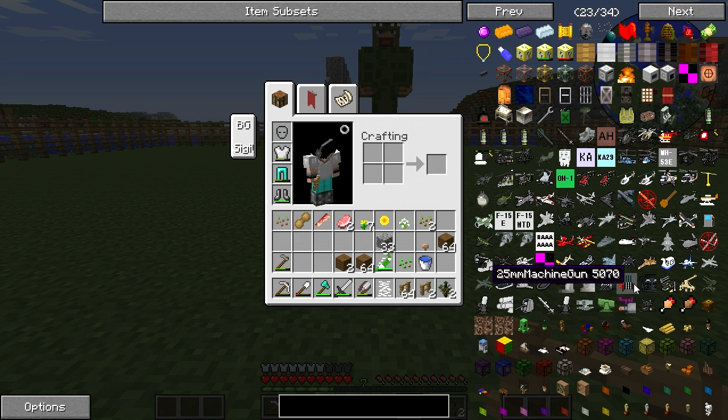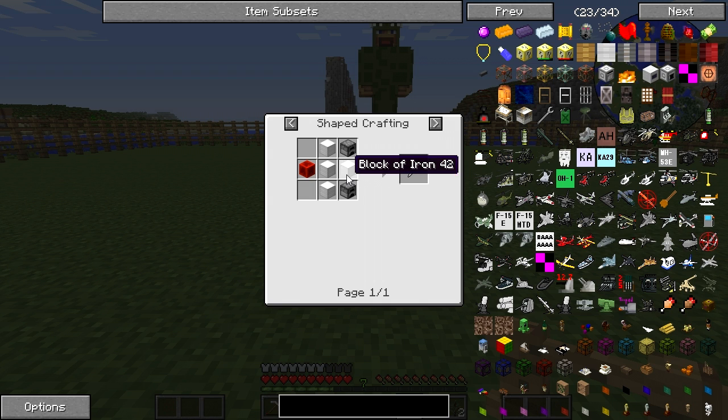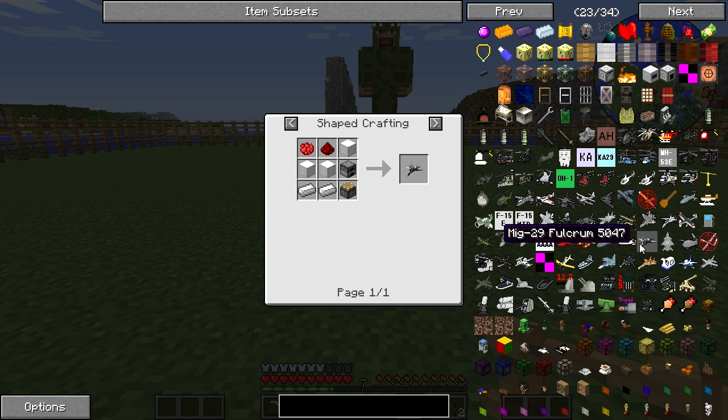I don't know which plane I'll be wanting to create here. Maybe a Raptor — that'd be pretty cool. Or an F-18. We'll probably decide on this because I don't know exactly how big these planes are going to be. Plus I need some more iron, so I won't be making them today.